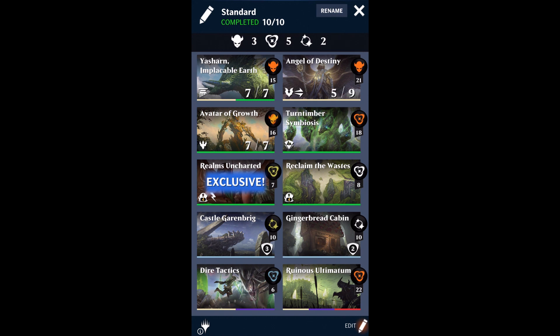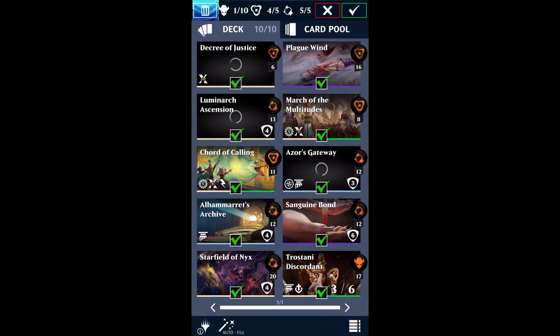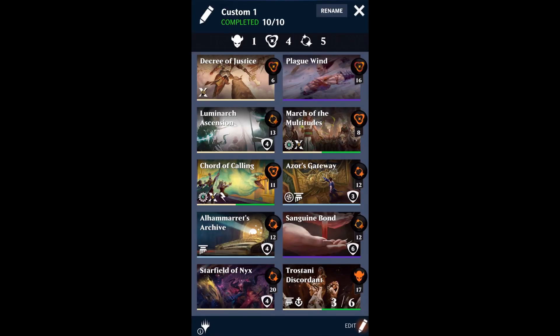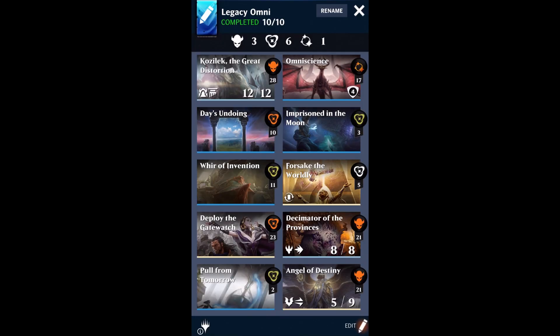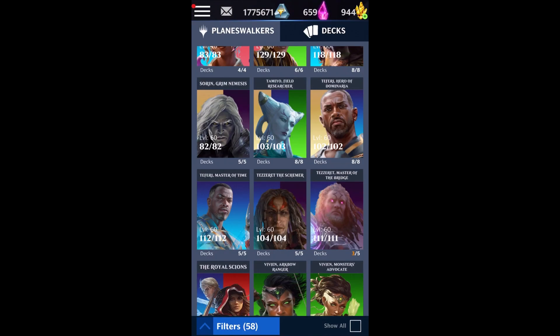If you wanted an actual way to build a deck around Angel of Destiny and you didn't have those cards, go ahead and take a look at what white walkers you have at your disposal. Ideally you're going to be putting Angel of Destiny into a dual color or tri-color walker, just because white doesn't have a whole lot of independent removal outside of Dire Tactics and Ruinous Ultimatum. So let's say you were a huge fan of white-black and wanted to use the best white-black planeswalker in the game. I'm going to build this in Standard. I still use this card in Legacy — it actually took a slot in my Legacy Omniscience deck — it's strong enough that it has its own home in Legacy, and you'll see it's already mastered.